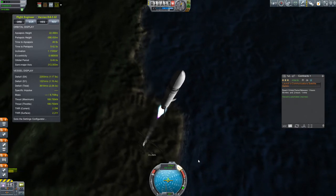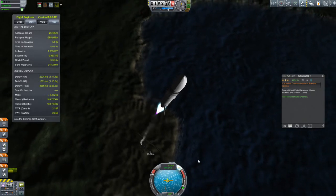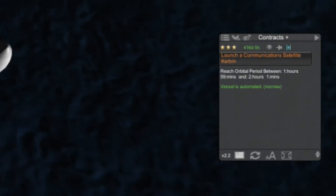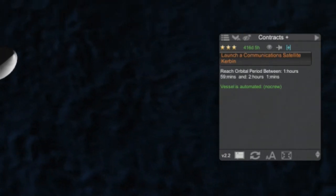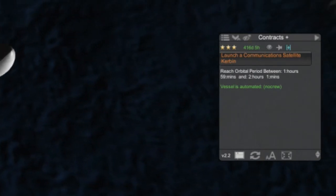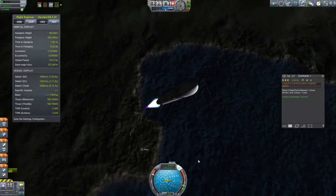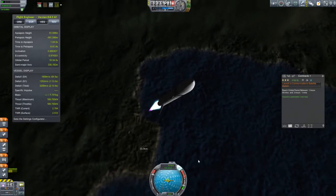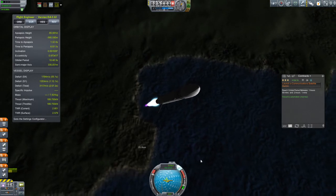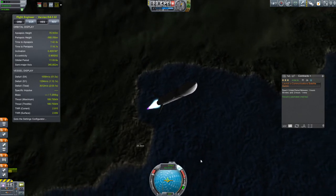So let's talk a little bit about the mission. The mission is to get this satellite into a circular orbit with a period of two hours. The mission shown on the side there is actually a custom mission. The Mission Controller 2 mod allows you to design, with some limitations, your own missions. So you can design your own communication satellite missions — all you have to do is specify what period you want.